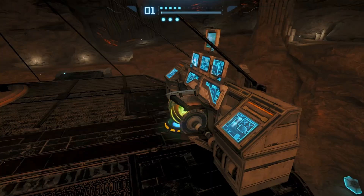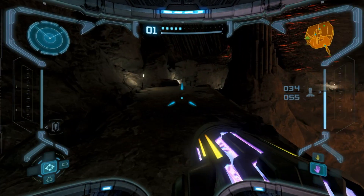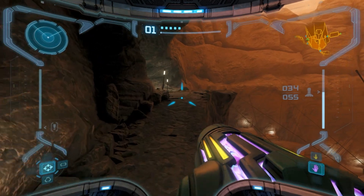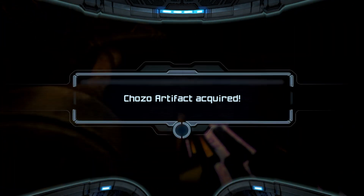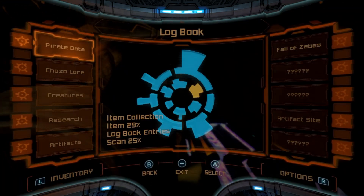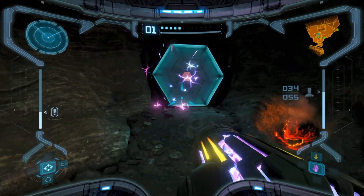Oh, I did not even see that there. This is a bridge over here, because otherwise we were not making that jump even remotely — not even remotely close if we did not have a bridge. We can now finally access this thing all the way over here and get our second Chozo artifact by the looks of it — Artifact of Strength, the second of 12. Pretty necessary on our journey.